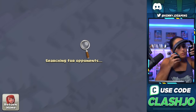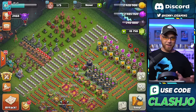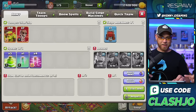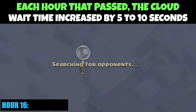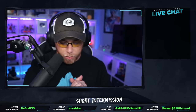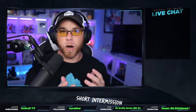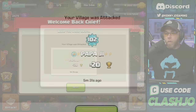Things started to really go downhill at this point. It all started when Fabi took over the stream so I could take a break and skipped a massive loot pool again. What she didn't know was that the cloud wait time was extending by five seconds for each hour that passed. By the 16th hour of the stream, we clocked the clouds at 45 seconds wait time per base. So we did the only logical thing and logged out for 20 minutes, leaving resources on the base so the account would be attacked — which was successful when Papa G raided us for 20 cups.